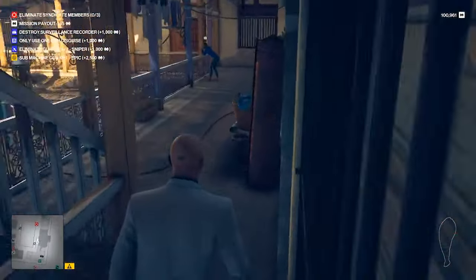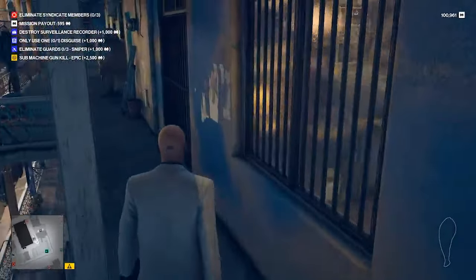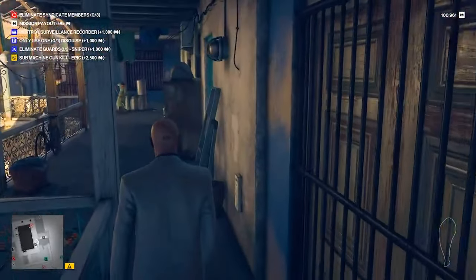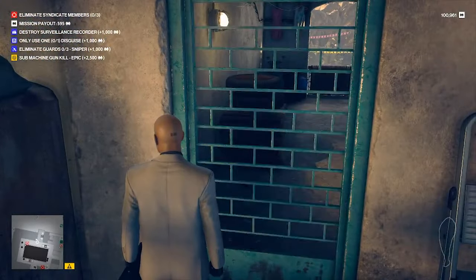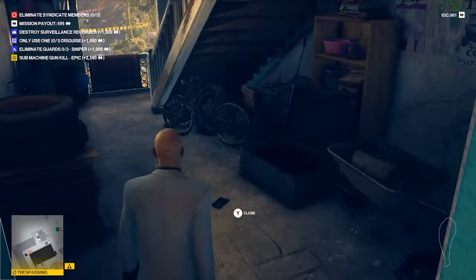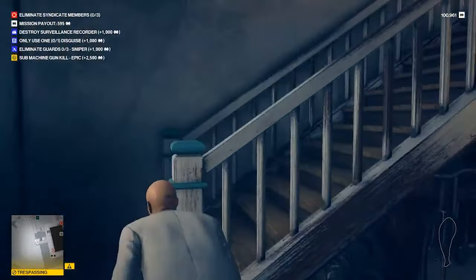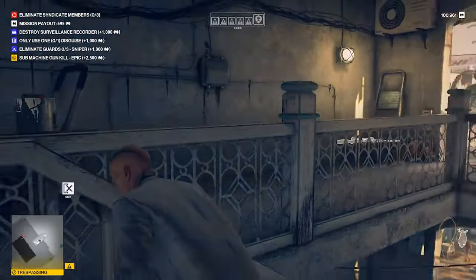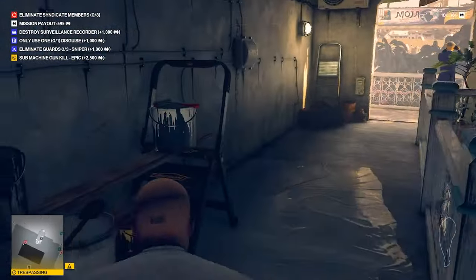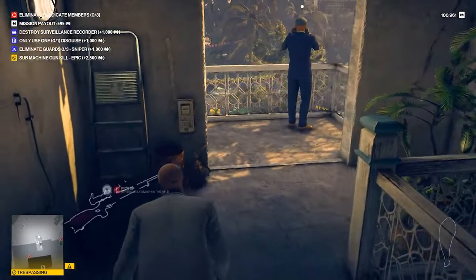Keep going up the stairs on the left all the way to the top floor, take a left there, and go to this door here — this blue-green door. Go through it and you'll hear someone talking about the sniper rifle. If you played the base game, this is the Kashmirian assassin. He's going to be out on the balcony, and right behind him is the sniper rifle on this bench.